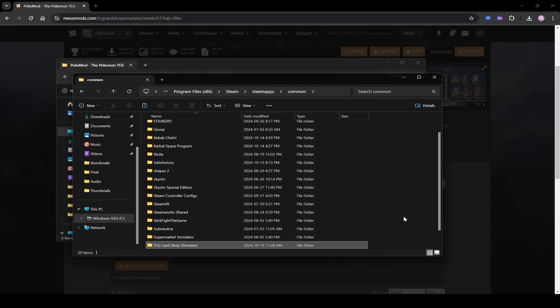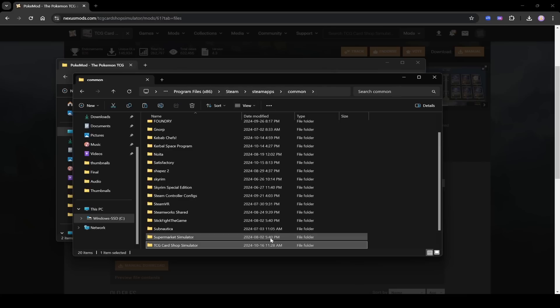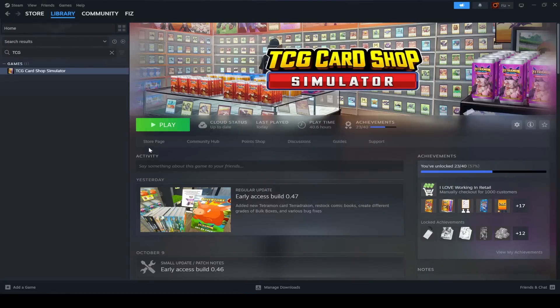Paste the copied folder into the common directory with Ctrl+V. It may ask you to replace some files — if it does, say yes. You want to replace the TCG Card Shop Simulator folder in common with the one copied from your TCG Mods folder.